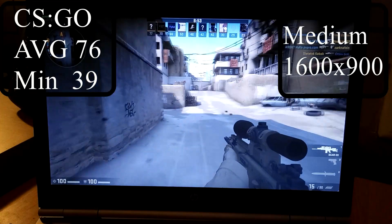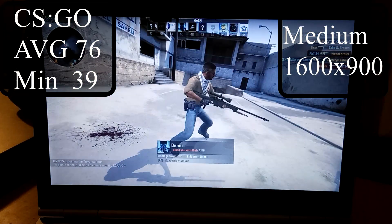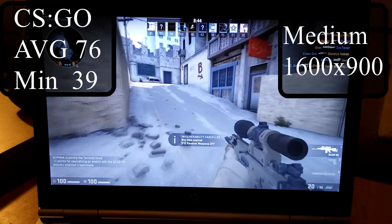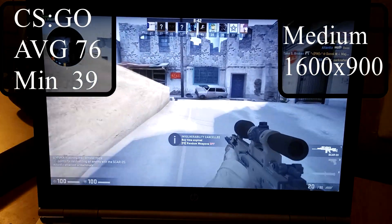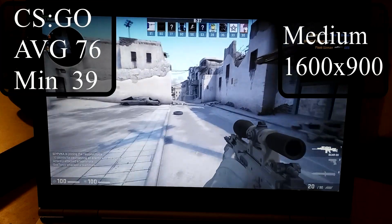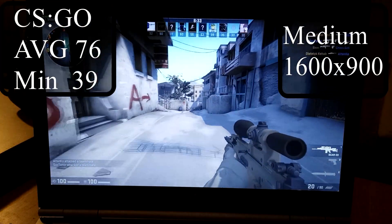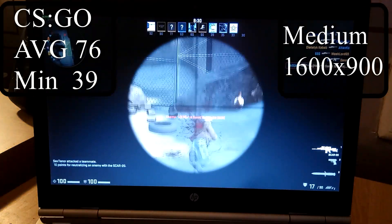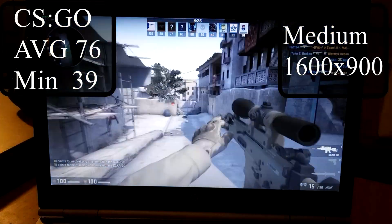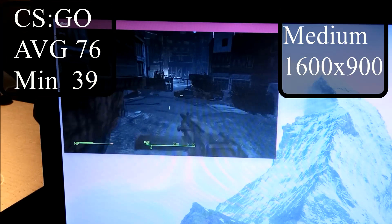CSGO next. CSGO is another game that is pretty much playable on this laptop. With everything set to medium at the native resolution of 1600x900, I got around 76 frames per second average and 39 frames per second minimum. The game didn't actually dip down to 39 that much. You can also lower the resolution and in-game settings to push the frame rate higher, but at these settings this laptop can play CSGO.